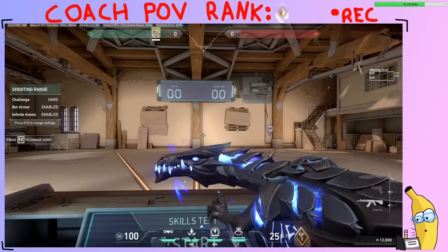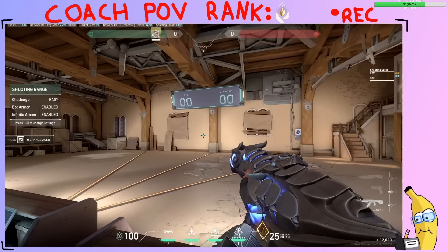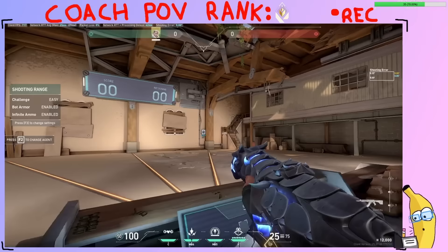Next we're gonna set the bots to easy. When the bots spawn on the left, we're gonna aim past them, strafe to the right until we're on their head, stop and shoot. If they spawn on the right, we're gonna aim too far to the right, strafe to the left, stop and shoot on their head. It's gonna look like this.